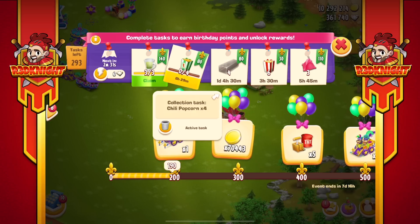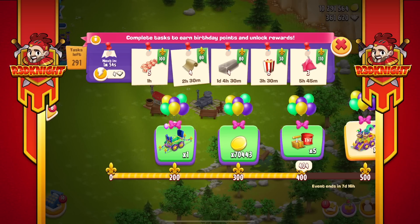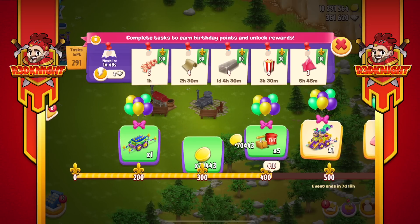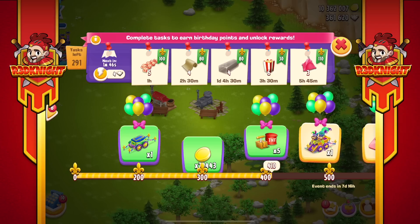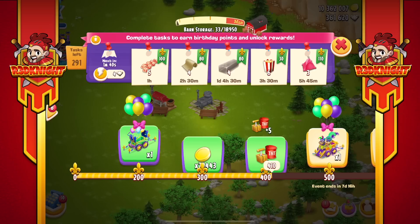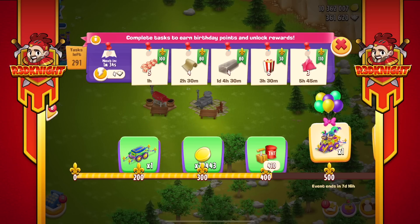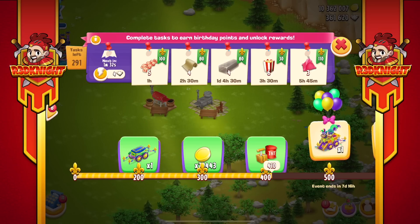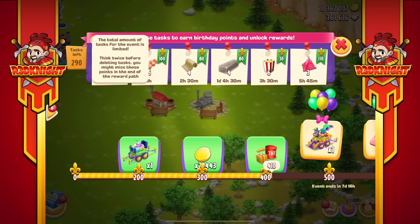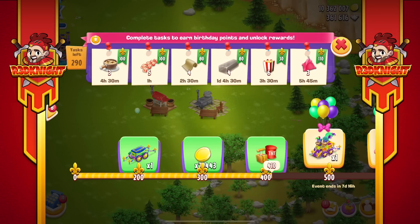Make sure you claim those rewards, because if you don't claim them they'll just sit there and you won't get new tasks. The bottom row you can leave and claim later — when you do claim them the balloons pop and the prizes are awarded. The event is very simple and not overly challenging unless you don't have the machines or the time. Pick and choose tasks you can do, pre-load your machine so it's ready, and you can collect very quickly. You have basically half a month to get all of this done.